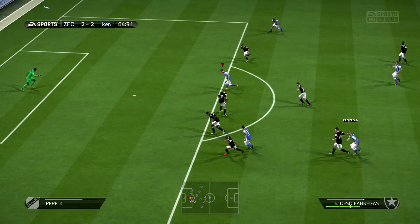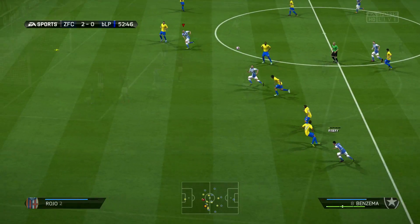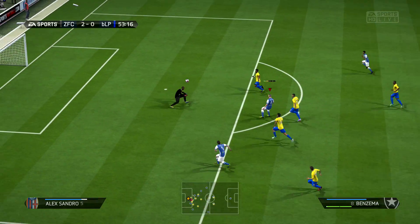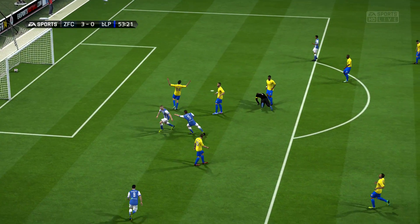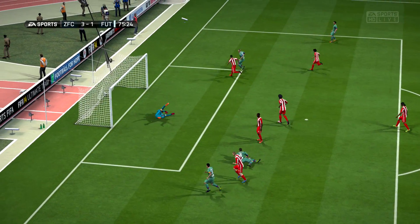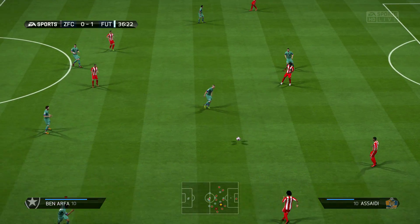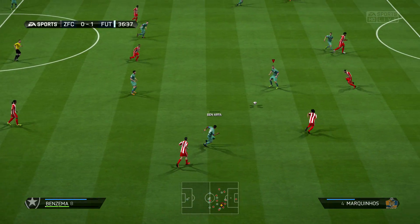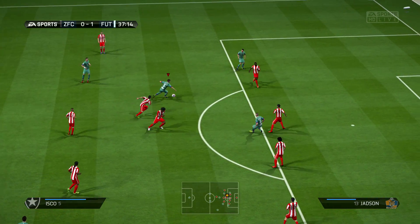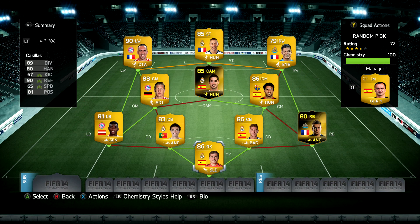As you can see right here, Benzema gets an assist for Fabregas — a nice little goal. And this is the goal that Benzema did get — he takes it well, gets past that defender and slots it in the back of the net with the keeper coming out. Isco then was in the right place at the right time and picked up a couple of goals, with this one probably being the nicest — Benzema playing the ball a couple of passes before Isco gets the space to shoot.